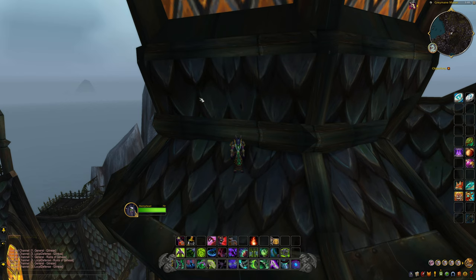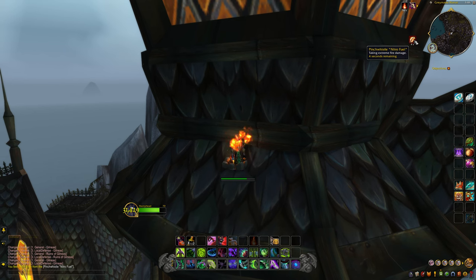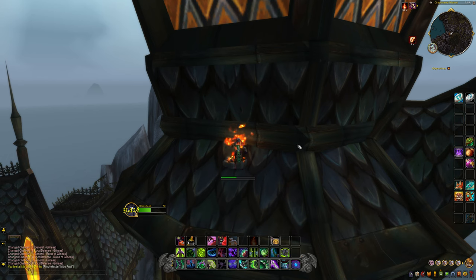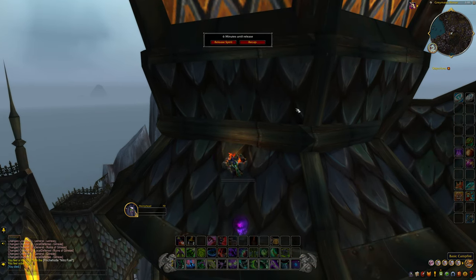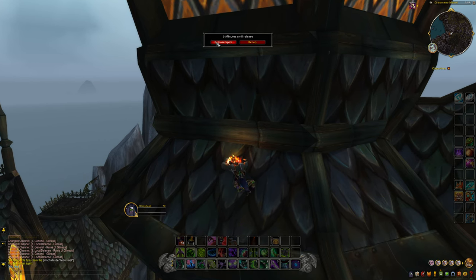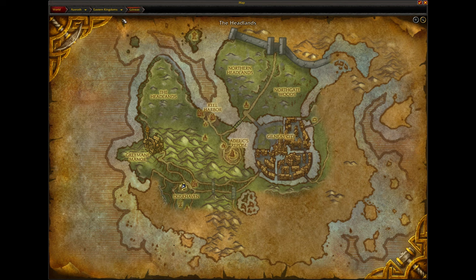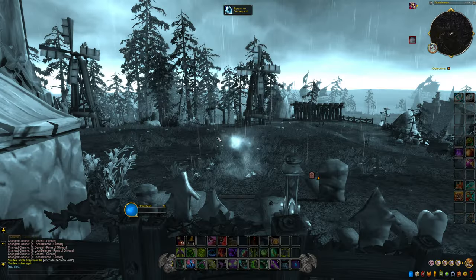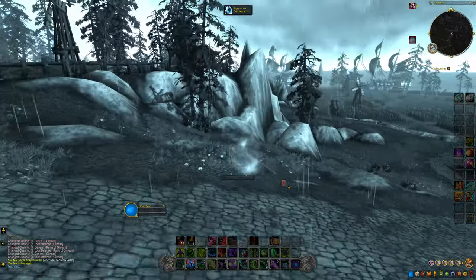Level 40 is the cap you need in order to do this glitch, because in order to use the Pinch Whistle Nitro Fuel potions you have to be level 40. So what we're going to do is actually kill ourselves - we're going to drop a Cooking Fire right here and start drinking these Nitro Fuel Potions. What this does is it makes you take extreme fire damage. It takes about two or three of these to kill you. If we release our spirit and we did this properly, we should be in the original Gilneas City in the Worgen Starting Zone. And yes - we did it. We are officially in Gilneas.